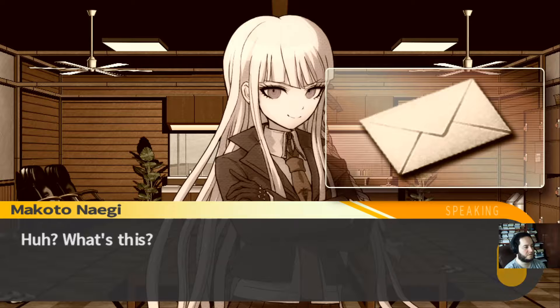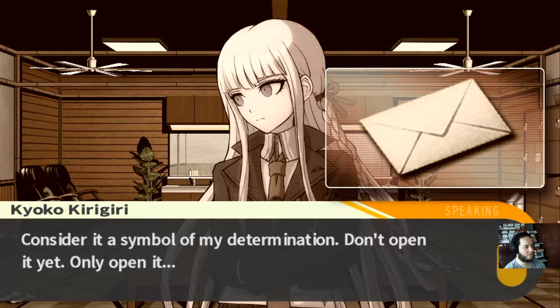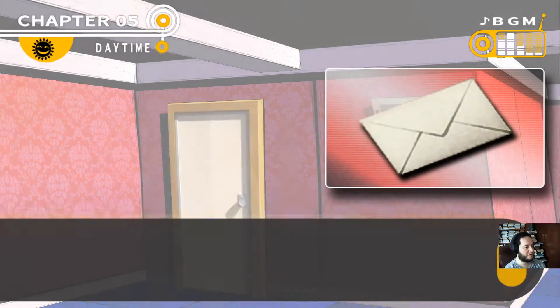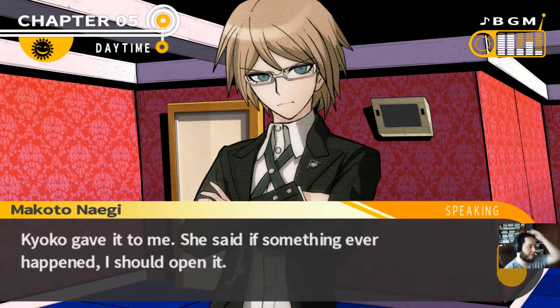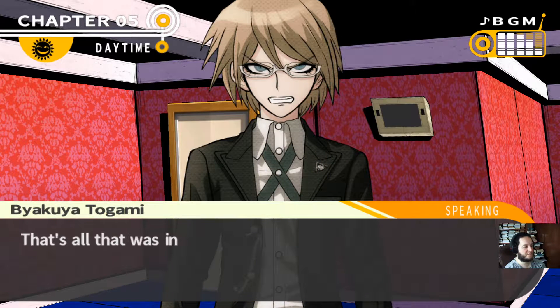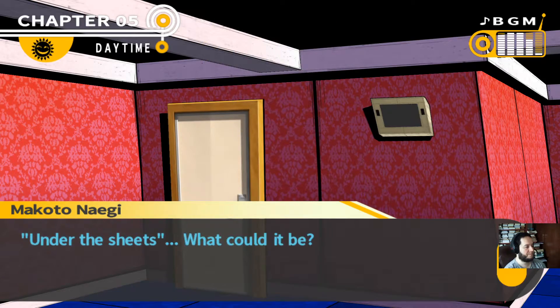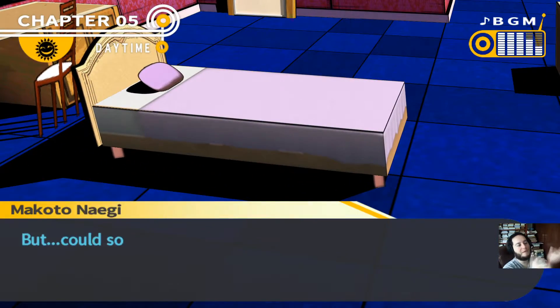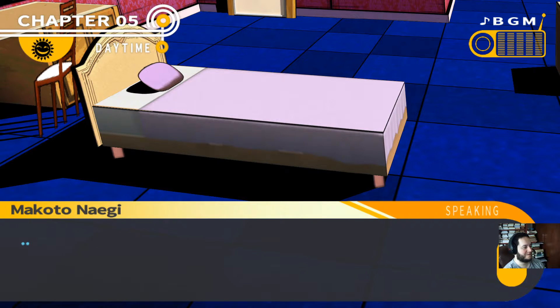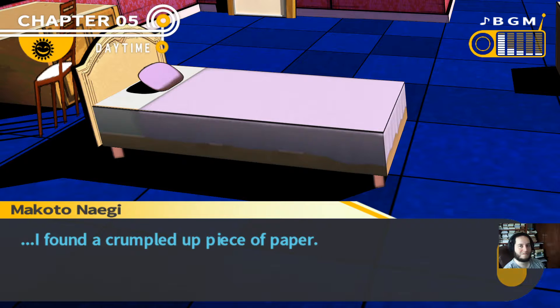Earlier, Kyoko gave me something. 'Consider it a symbol of my determination. Don't open it yet — only open it if something ever happens to me.' So something has happened to her. Can I open it? What's in that envelope? Kyoko gave it to me, she said if something ever happened I should open it. I opened the envelope and looked inside — a single piece of paper. 'Under the sheets.' Under the sheets? What could it possibly mean? I found a crumpled up piece of paper. She gave him a piece of paper to find another piece of paper. Good job.